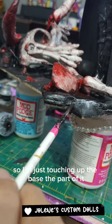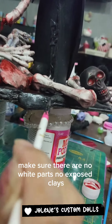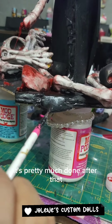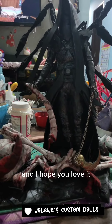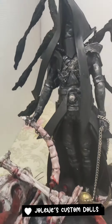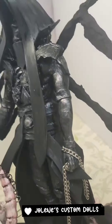I'm just touching up the base part, making sure there are no white or exposed clay parts. It's pretty much done after that. I gave him a weapon and black skeletal wings. I hope you love it — thank you so much, please subscribe or follow my channel.